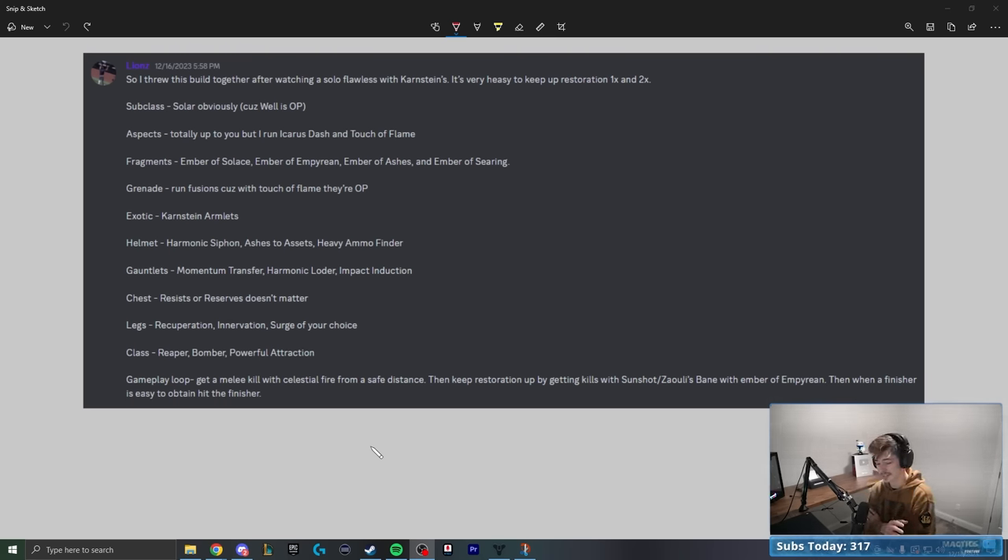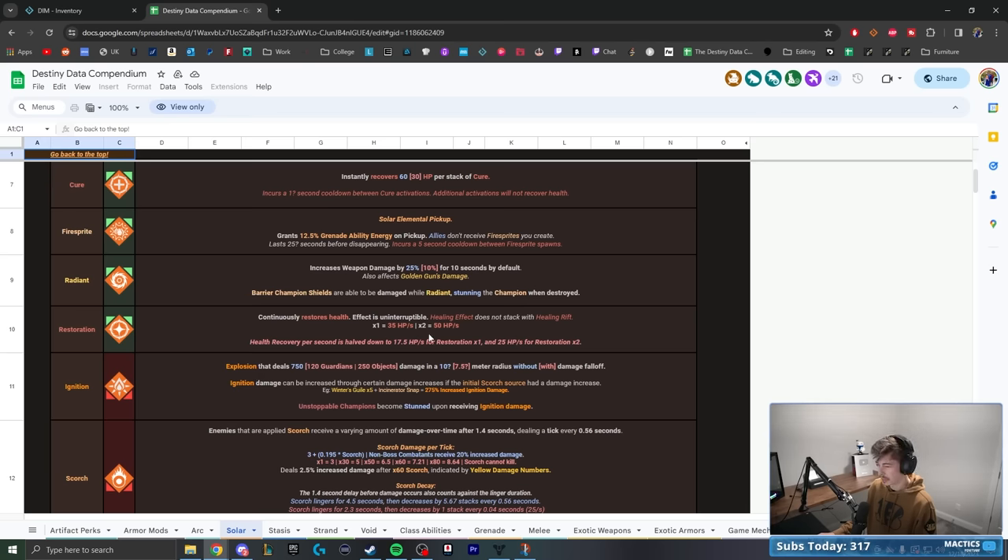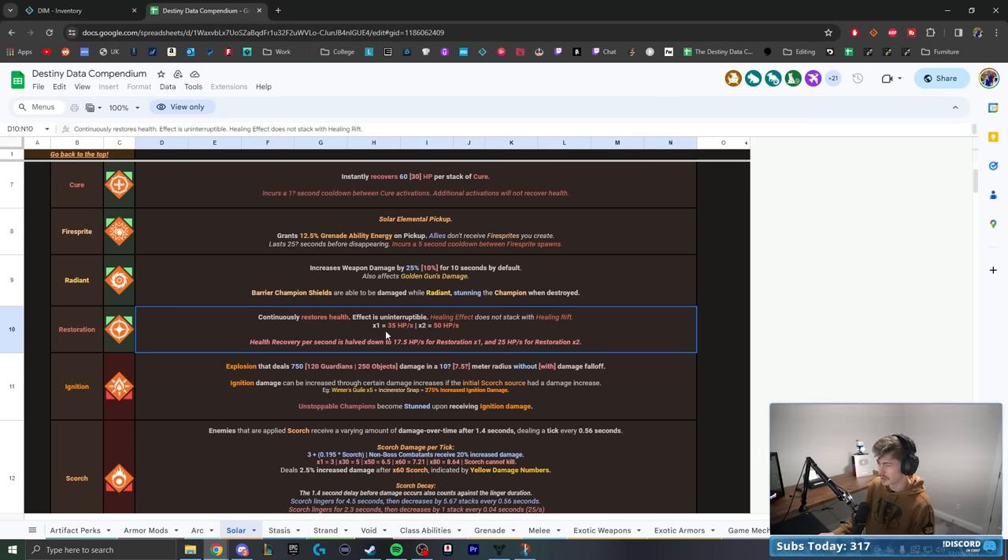Hunter and Titan have no way to get restoration x2 anymore. Restoration x1 is 35 health a second, whereas x2 is 50 health per second. There are some very niche exotics that can give you higher restoration — like Strongholds on Titan — but generally speaking, as a base subclass setup, Warlock's the only one that can get x2 restoration.